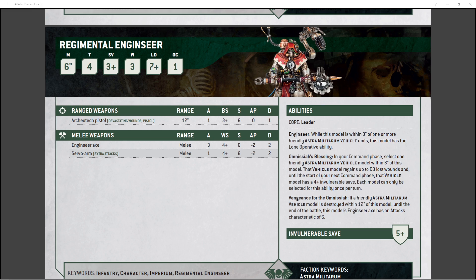His stat line is pretty normal. He's got a move of 6, toughness 4, 3+ save. He's got 3 wounds, which is pretty typical for any kind of hero character model. Leadership 7 and an OC of 1. He comes with his ranged weapon, the Architek Pistol — devastating wounds, which is nice, and it's a pistol weapon. It's only got 1 attack though. He does hit on 3s, strength 6, no AP, and does 1 damage.